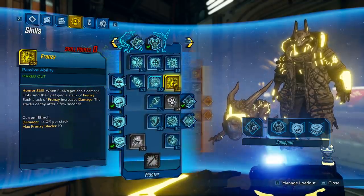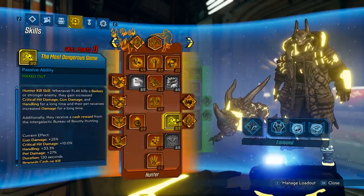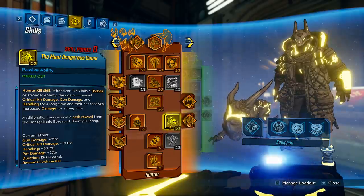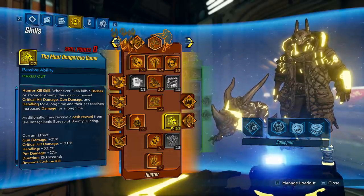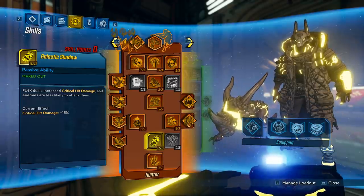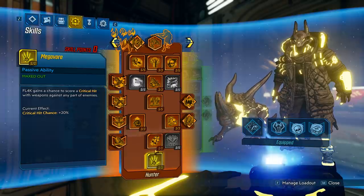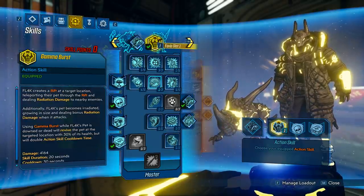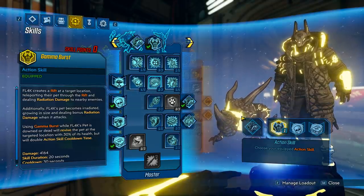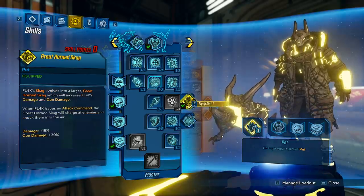Frenzy is huge and will help quite a bit. Most Dangerous Game is pretty much always active on Mayhem 4 due to constant kills, giving a lot more damage. Galactic Shadow adds 15% crit damage. Megavore gives an automatic chance to hit a critical hit, which is great for Head Count and Leave No Trace. With Gamma Burst active, your pet will never die, so combined with the Red Fang class mod, enemies will only focus on your pet.